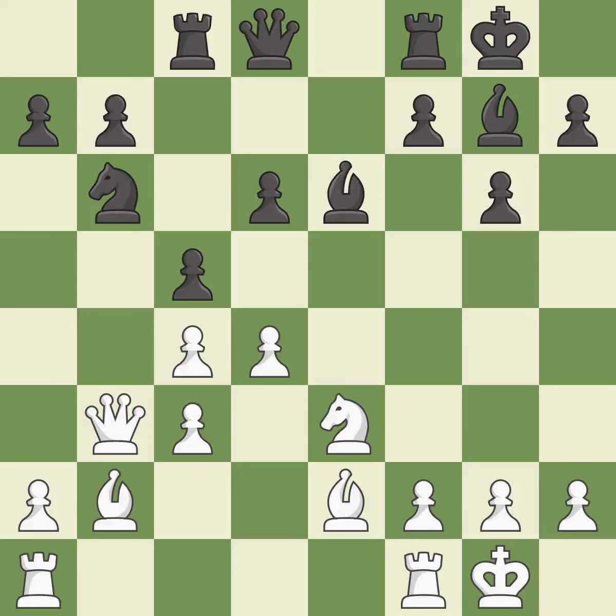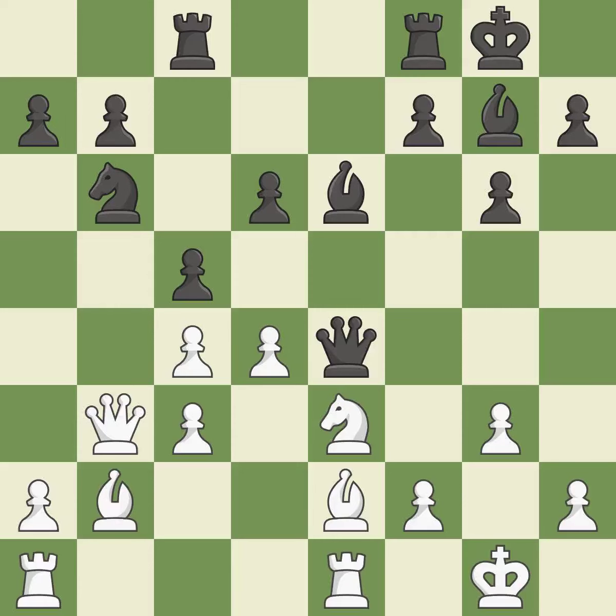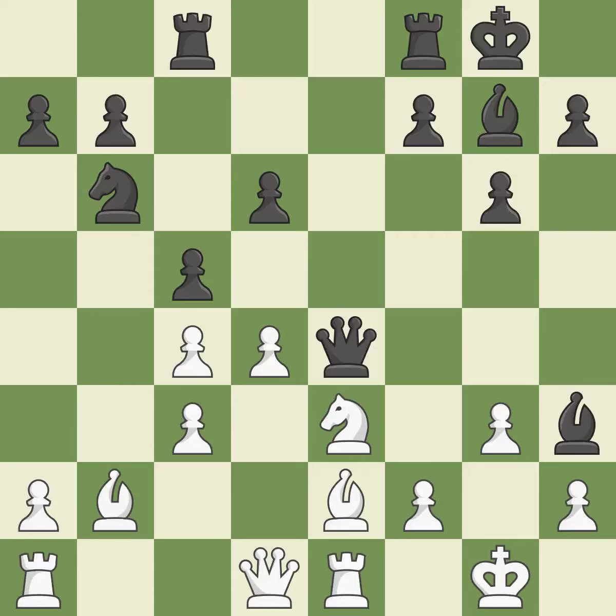This prevents the opponent from being able to win a pawn — it is good. White misses an opportunity to take an open file with a rook — it is a mistake. The opposing queen is kicked by a pawn and must now move or be captured. The queen moves to safety — it is best. This is the only move that works — it is a great move. The bishop moves to a better location, allowing it to control more squares, and the pawn is now adequately defended.